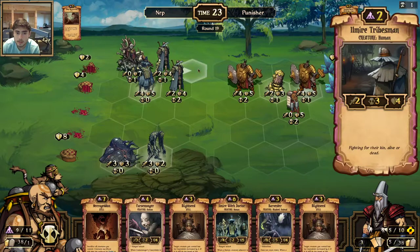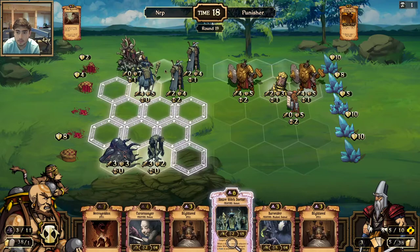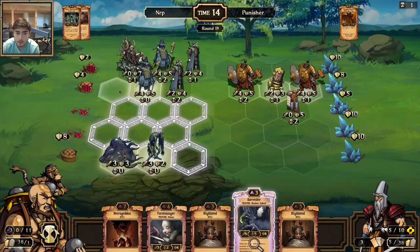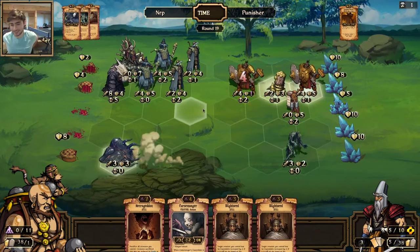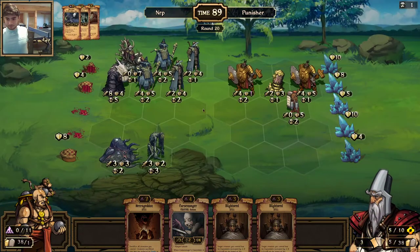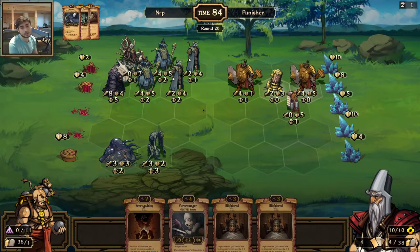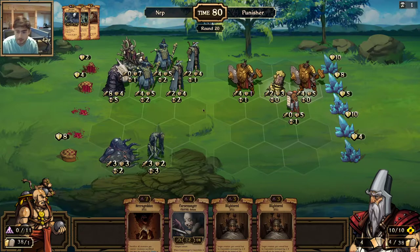Something to separate these so I can get them both in Necrogeddon range but I'm not going to risk it. So I'm going to move this up. I'll play the Witch Doctor here and the Harvester in the back. I have a lot of health protecting those idols. Wow, this is a good game — really hanging on by a thread. But I think he may have lost his chance to win.